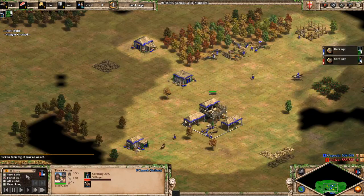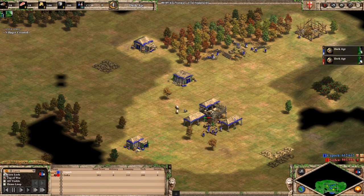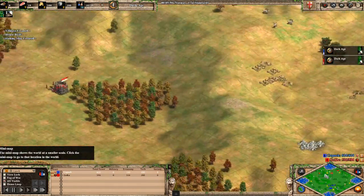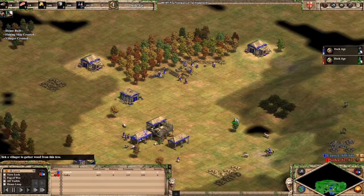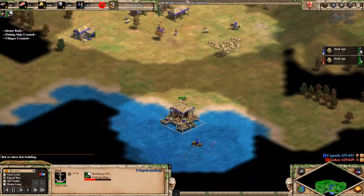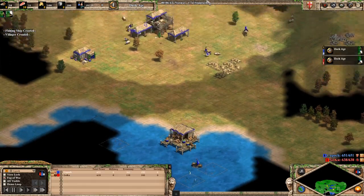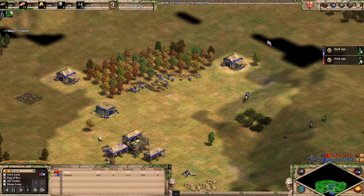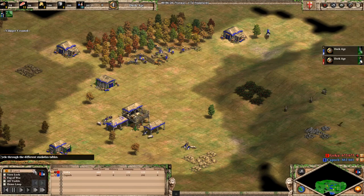Fishing on this map is really really important. Also since my opponent is playing Huns, which is not a very common pick here, you have to be extra careful not to get attacked or raided by scouts and you need to scout very well. What's good about Italians here is that your fishing ships are a bit cheaper and also aging up to the next age is a lot cheaper too, which helps a lot for this type of map.